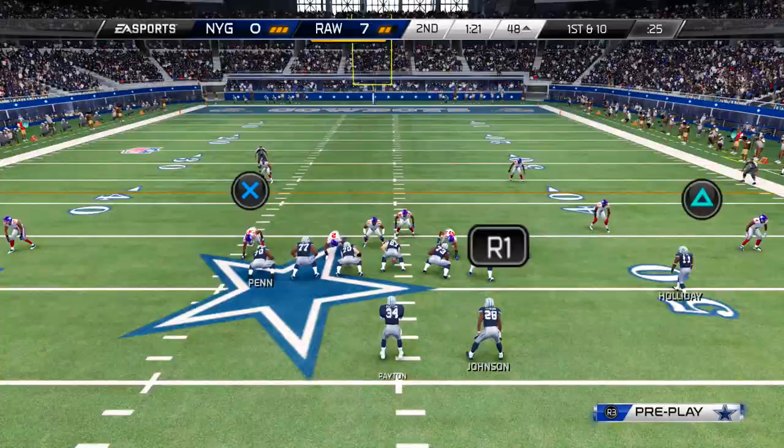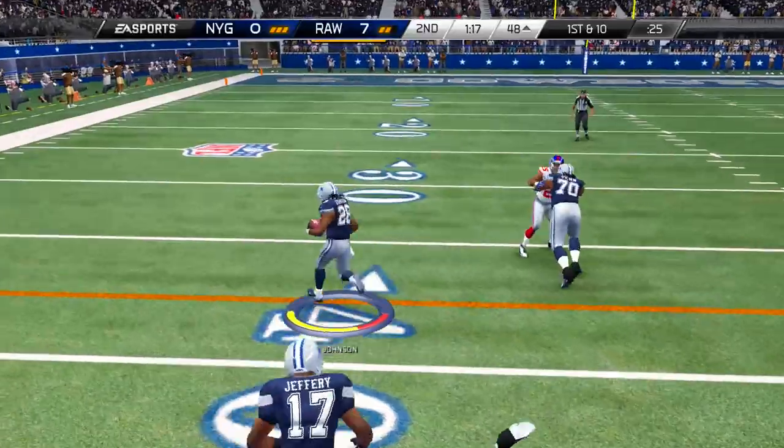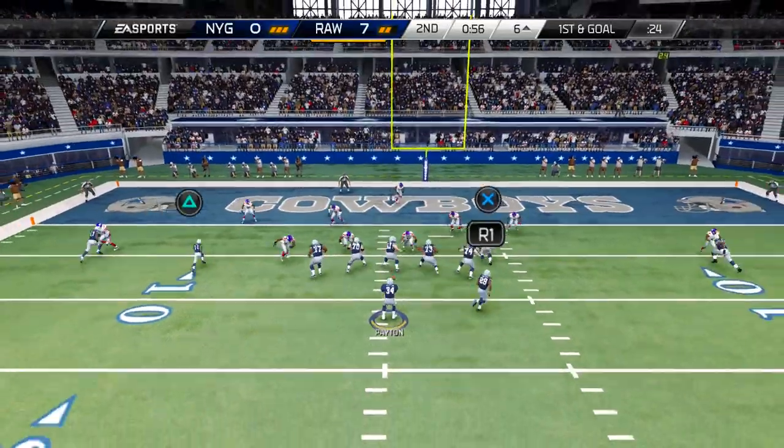There really aren't many receiving tight ends in this game better than Donald Penn. 85 speed is a little slow, but when you consider that he's going to be the best blocking tight end of all time, you can certainly make up for that and afford to have him on the field even at only 85 speed.